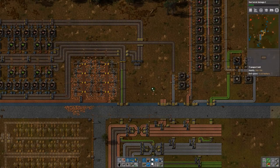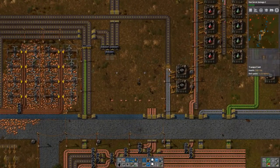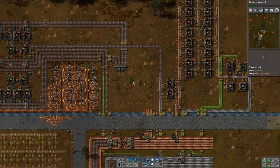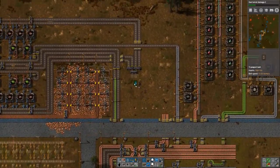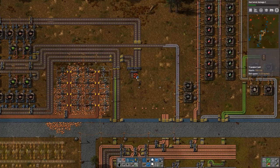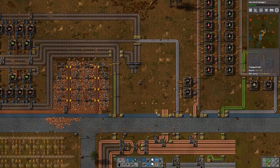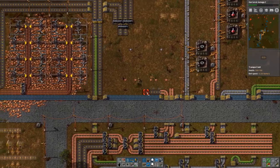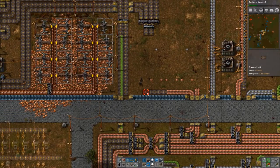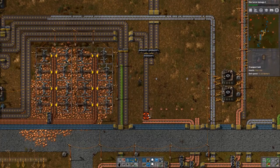Now we can send in the copper and hopefully see the whole thing working. Let's connect the iron here, send that in first. Let's see if that works without any issues. Then we can slowly build towards the copper — probably we want to come around the corner right away. Then we go here, then we go up here.